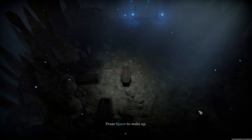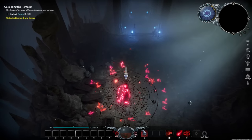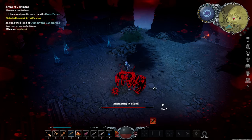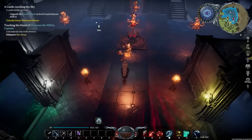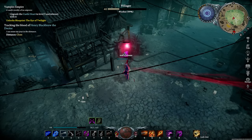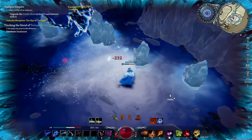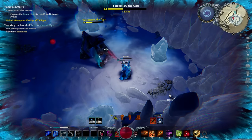Welcome to V Rising, a game where you're a vampire that's awoken to find the world overtaken by monsters and holy people. I have 100 days to restore the food chain and put vampires back on top. In order to do so, I'll need to rebuild a castle fit for a vampire, hunt down servants that will quench my thirst, and defeat the false pretenders that think they are on top. Will I be able to accomplish this in 100 days? Let's find out.